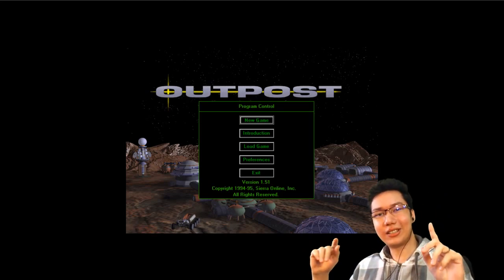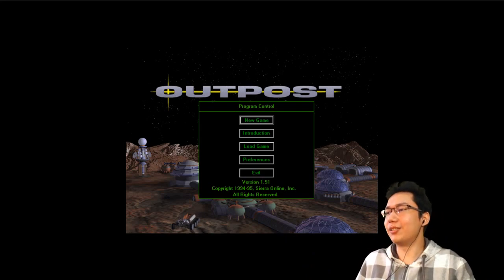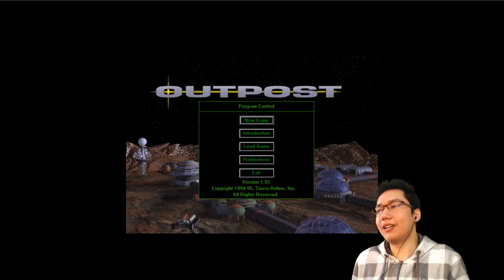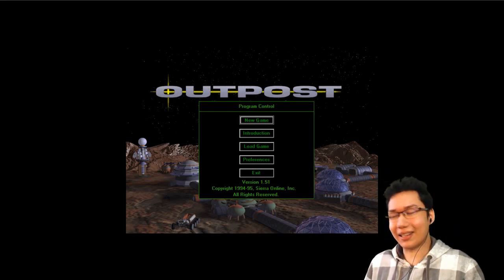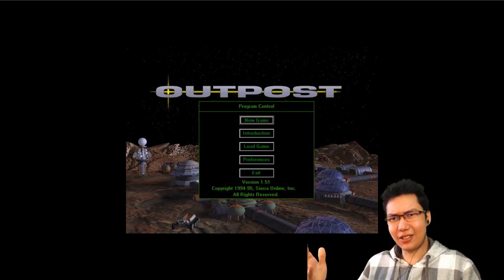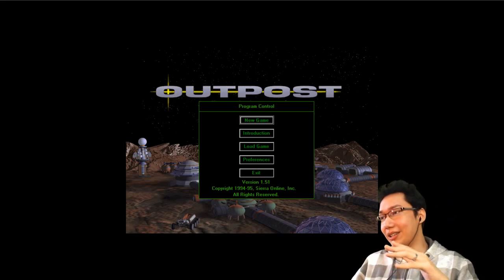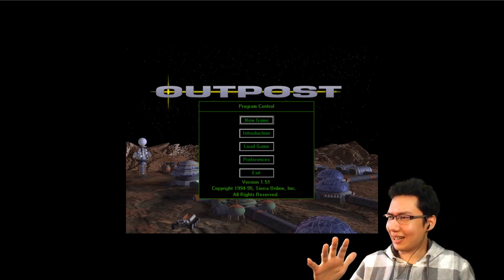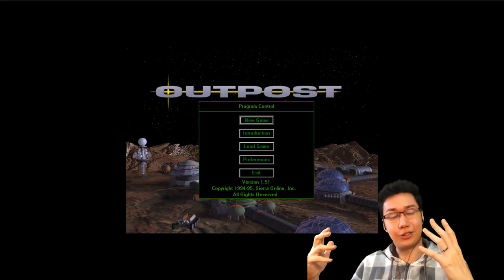Today we are going to be looking at Outpost 1. Now some of you have been recommending that I should be playing Outpost 2. I've never played Outpost 2, but I've played Outpost 1. And in Abandonware Adventures, now that I'm doing a live format, I am taking you on an adventure, and I will be your guide. And to be a guide, I gotta know the game I'm talking about. So I never understood this game when I was growing up — I had no idea what I was doing, I don't know how it works. It's just insane. But I kind of figured it out today, but the instructions and the tutorial are rubbish. It's basically a huge readme file.